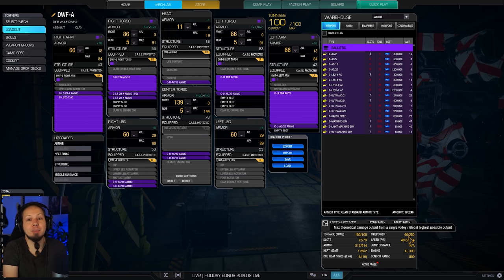That gives us 100 damage, and we can do that in very quick succession, which is absolutely fantastic. If an enemy is in front of us and staying there, we can just blast through his center torso and obliterate them — that's what we're doing today. The drawback of this build is it's heavy.